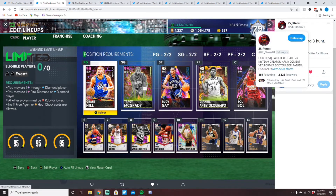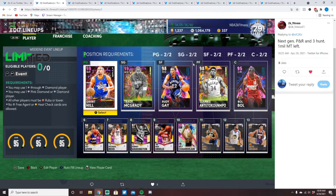The next team is from 2K Fitness — super chill dude in the community, go follow him on Twitter and Twitch. He's on next gen, has a million MT, but he's not trying to spend any more money this year and wants to save his MT. With that in mind, the first thing I'd do is pick up Jaren Jackson Jr. to play backup center and sell Wilt. Jaren is free, Wilt is 300k, so you save 300k right there and still get a really solid card off the bench.